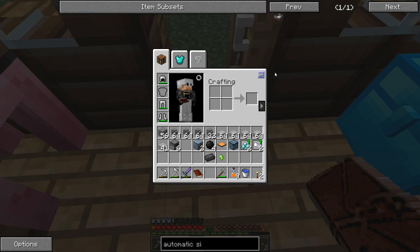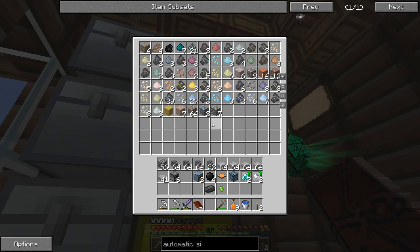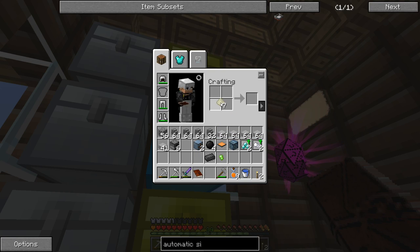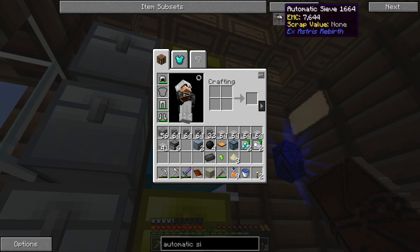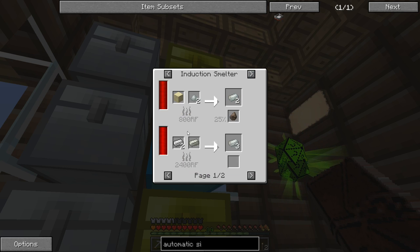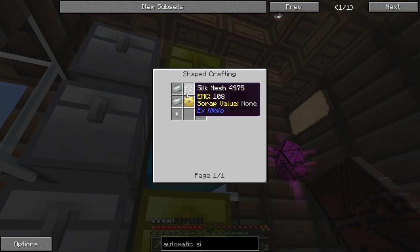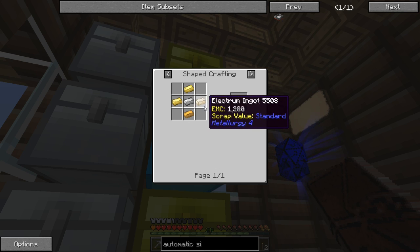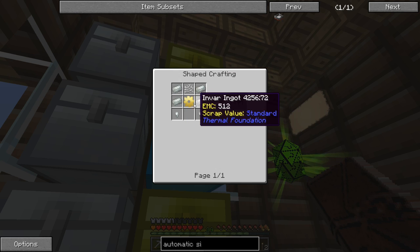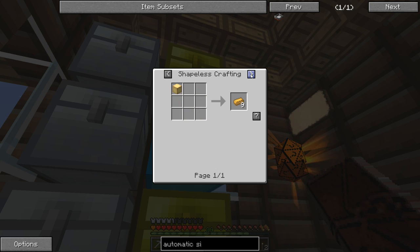For the Automatic Sieve we need Electrum and we're gonna have to do Invar. Invar is nickel and iron — we can do that in the smeltery. We do have nickel — not very much but we do. In the smeltery, two iron plus one nickel gives us three Invar. That'll give us six ingots — definitely enough. We have the string for the silk mesh and just need to smelt some silver and gold together in the smeltery to make Electrum.